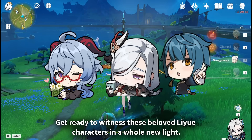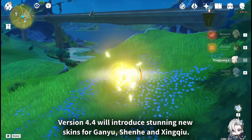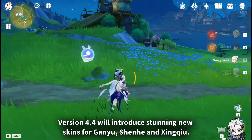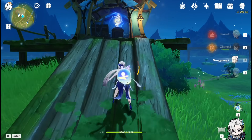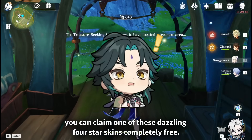Get ready to witness these beloved Liyue characters in a whole new light. Version 4.4 will introduce stunning new skins for Ganyu, Xinhai, and Xingqiu, each capturing their personalities and elegance in unique ways. And the best part — you can claim one of these dazzling 4-star skins completely free.